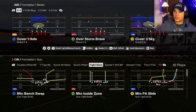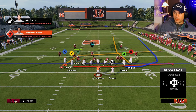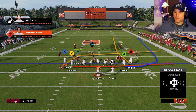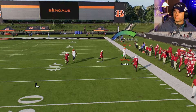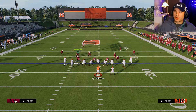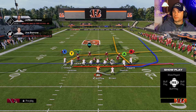Now I'll go over some route combos that beat different coverages. Against cover two man, the wheel route is very effective — B goes up the seam and pulls the safety inside, which allows the wheel route to go one-on-one on the outside and get wide open down the sideline.